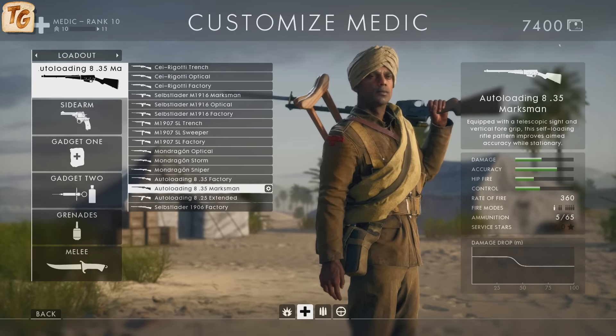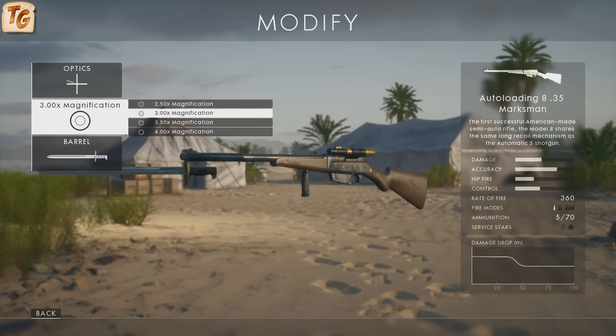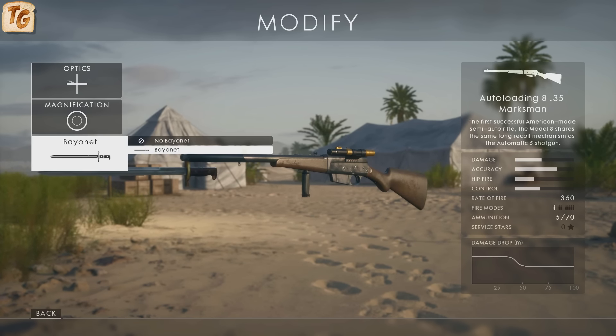The Marksman variant has a built-in scope in which you can select one of four reticles: cross, chevron, beam, and post. This is the highest magnification of the variants, ranging from 2.5x up to 4x, and like the other two, you can attach a bayonet.